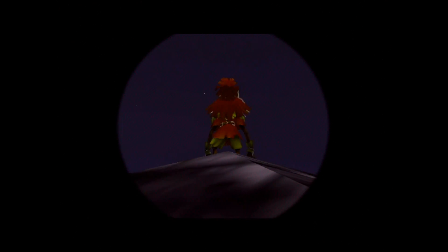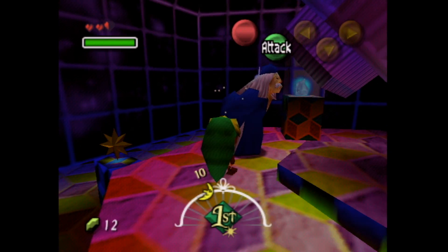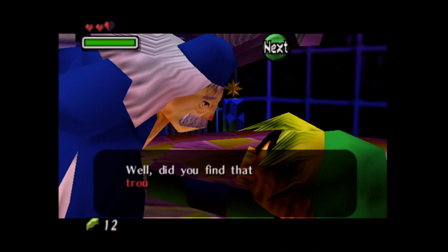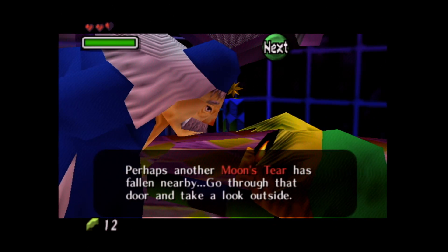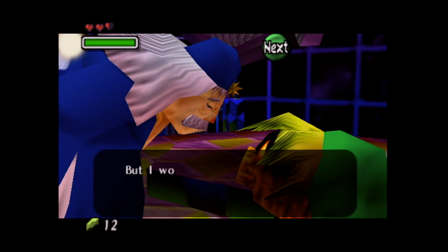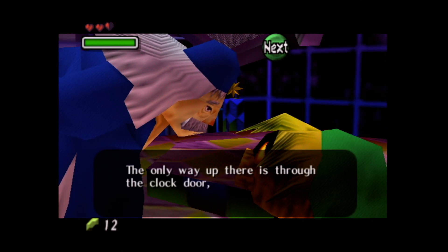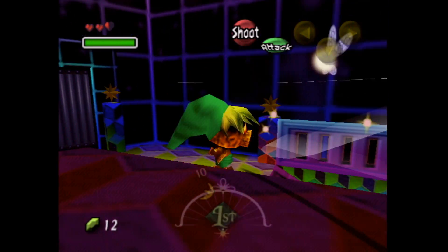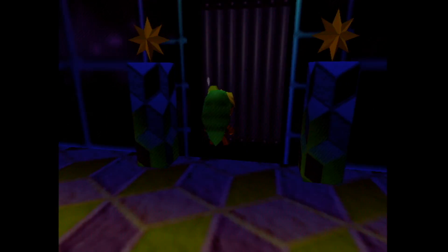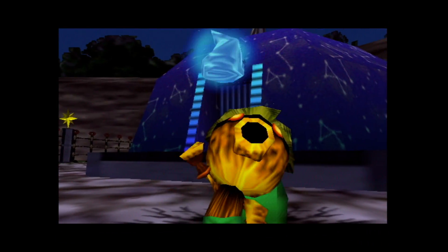Let's look back at Skull Kid — oh, he's shaking his tushy at us! What a guy. The astronomer asks: 'Did you find that troublemaker? Perhaps another moon's tear has fallen nearby. Go through that door and take a look outside. But I wonder how the troublemaker got on top of the clock tower — the only way up there is through the clock door, and that opens only on the eve of the carnival.' He is correct — you can only get up to the clock tower on the eve of the carnival, which is on the night of the third day.